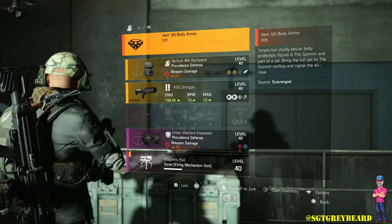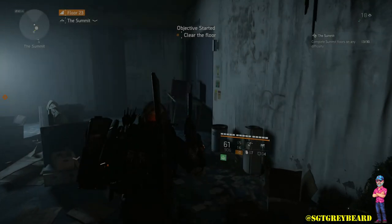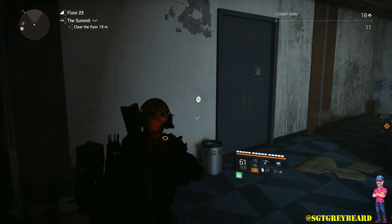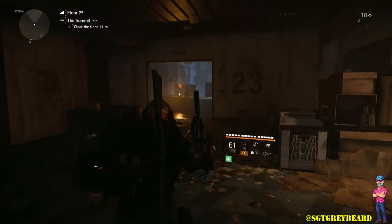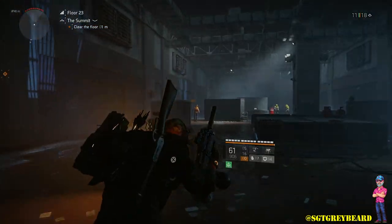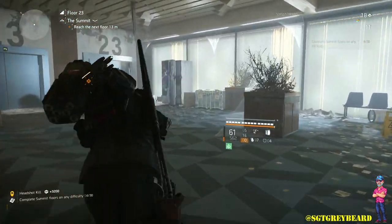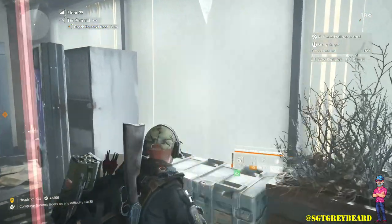The first component is the body armor, found between floors 1 through 20. As you saw, I got it on floor three, but you can get it on any of those first 20 floors. If you don't get it right away, don't worry — you have multiple chances.